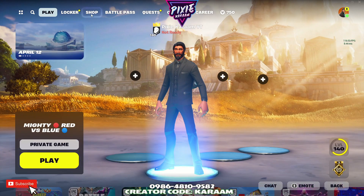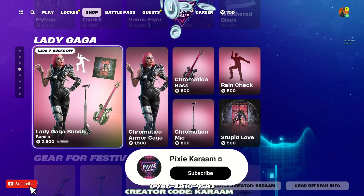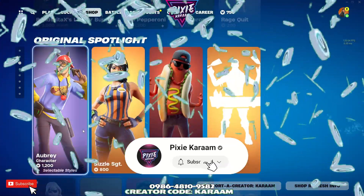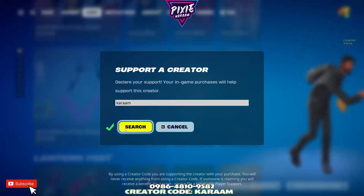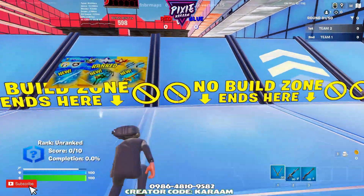All right, we've got another super fast one for you today. As always, if you want to have your shot at winning an item from the item shop, comment down below what it is you'd want for your chance to win. Make sure to use code Karam to help support the channel. Let's jump into it.